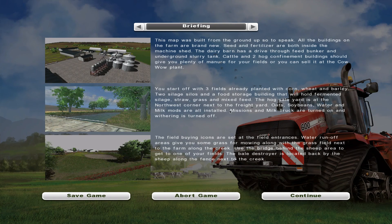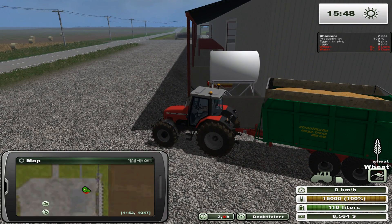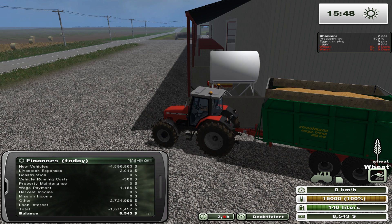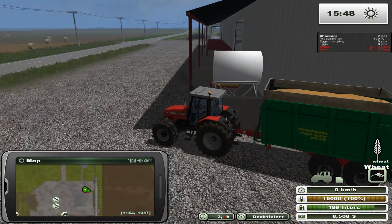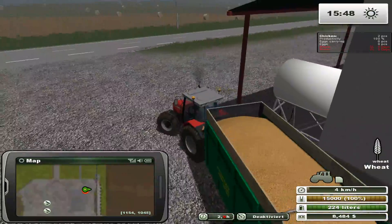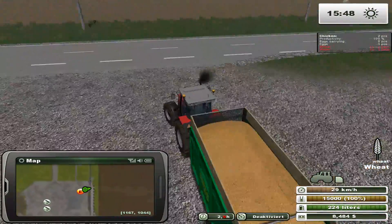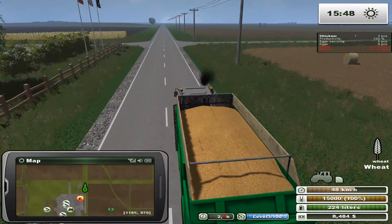Checking the in-game info — it doesn't say where the mill is specifically. Hog sale yard, mill — nope, doesn't say. I guess we're going to be doing a little bit of traveling. Let's keep the map open. I'm guessing the mill is north of here. You wouldn't normally drive your tractor to drop off wheat, but we don't have many other options.